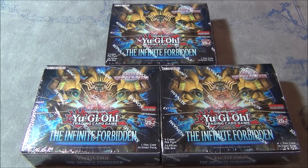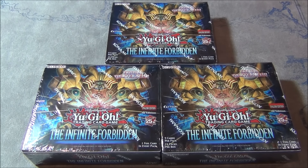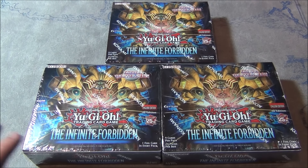What up YouTube, Agent Persuasion here. Today I have for you guys the sneak peek of the Infinite Forbidden Set, which is the set that literally comes out before Nats, and we have very little time to pick up the cards. So anyone playing Fiendsmith, I'm sorry — it's going to be expensive, but that's how it is. Me and my brother are going to have a box battle.